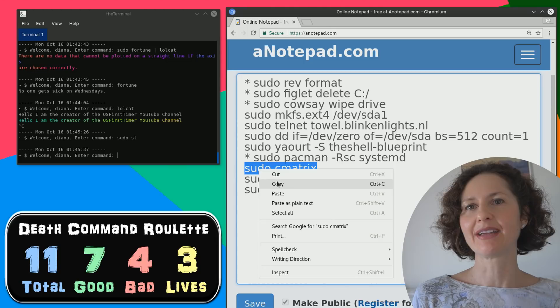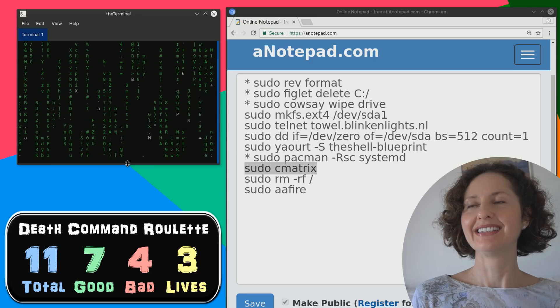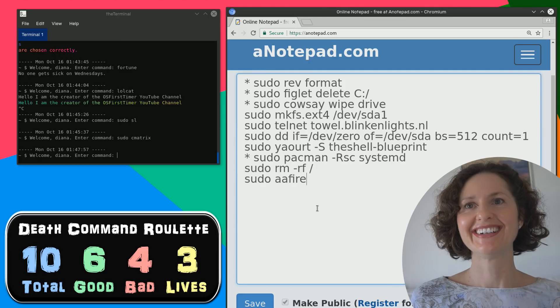I'm going to do the matrix - because it sounds like a game. Will the matrix be safe? As soon as you press enter, it just looks like the Matrix - it's a cool little animation. Whenever you want to stop some kind of script from running, you just click in the terminal and press Control+C - that just stops scripts.